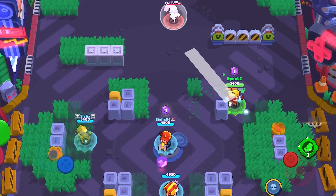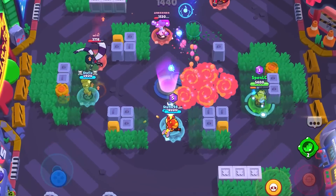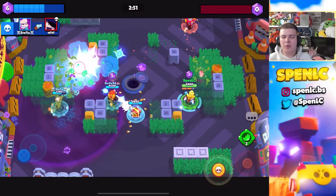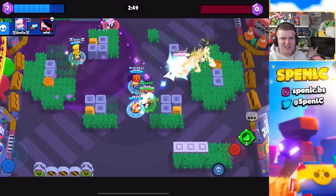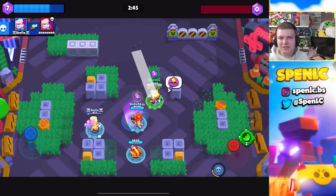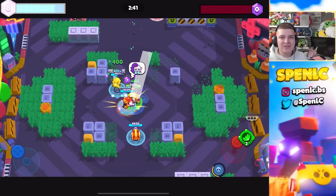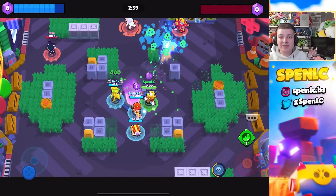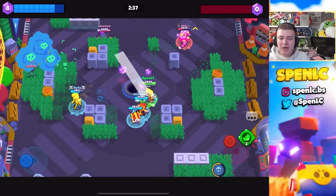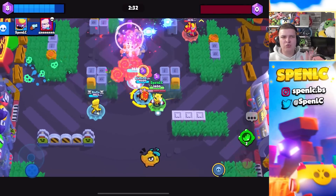The next counter to Gene is Sam. A lot of tanks can be hard for Gene to deal with since he doesn't have the biggest DPS. Normally you want to pull someone close to you and a teammate, but Sam is really annoying for Gene because he will constantly be healing and constantly being super aggressive, and Gene just hates that. So Sam is a fantastic counter in my personal opinion.